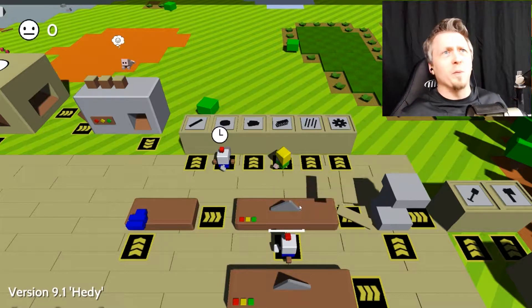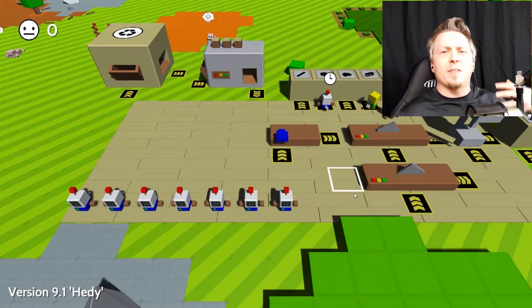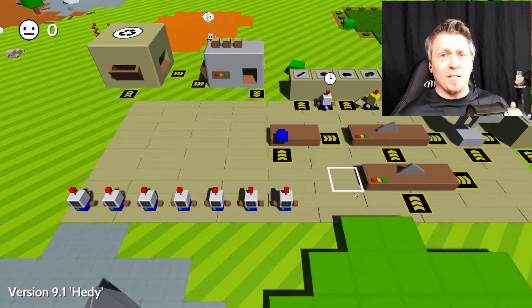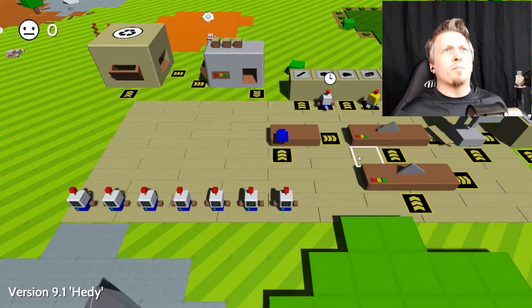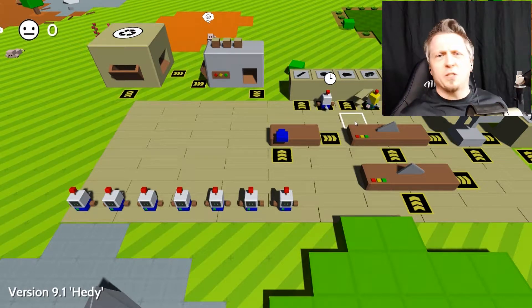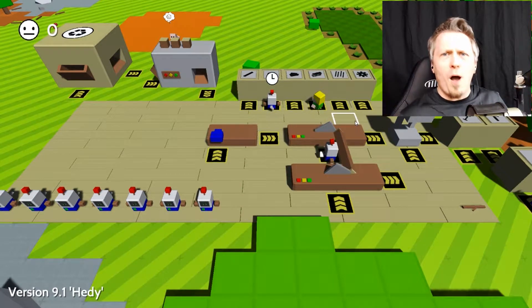You can have them take the planks and put them into their inventory, but to get it back out you have to cycle the inventory, so it would ultimately be just as many steps. They've got enough storage space in their little brains that I can easily just do two at a time — and see, he's working away like crazy, no problems right now.